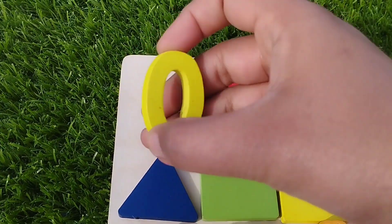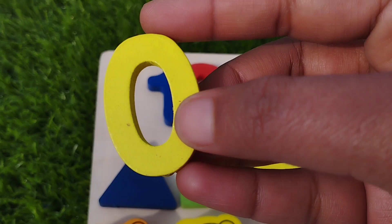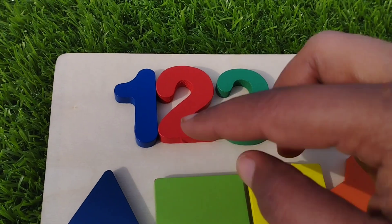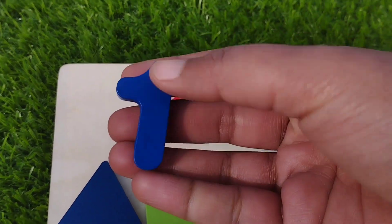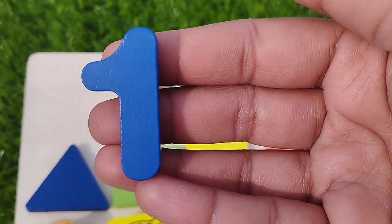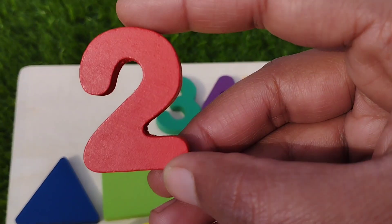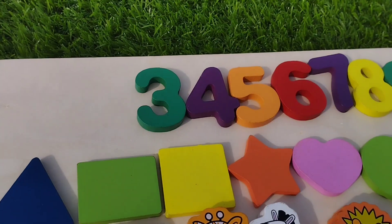First we learn some numbers. The first number is zero. Number zero. The next number is one. Number one. The next number is two. Number two.